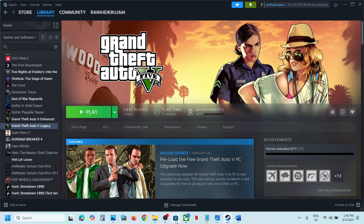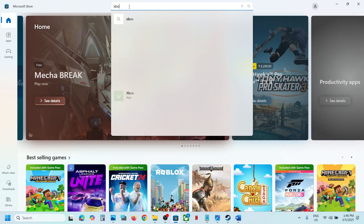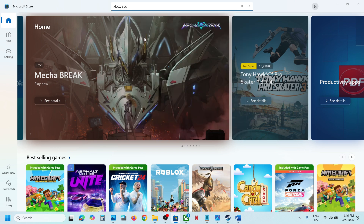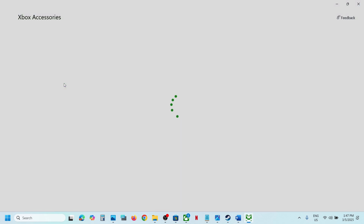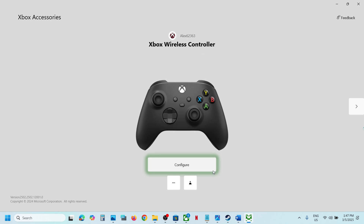If you have an Xbox controller, open the Xbox Accessories app. You can open the Microsoft Store and type in 'Xbox Accessories app'. If you don't have it installed, you can install it. Once installed, open the Xbox Accessories app, then connect your controller using a cable — make sure you use the cable to connect your controller to the computer.